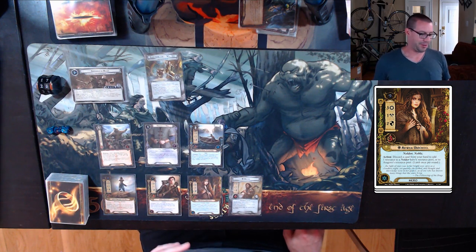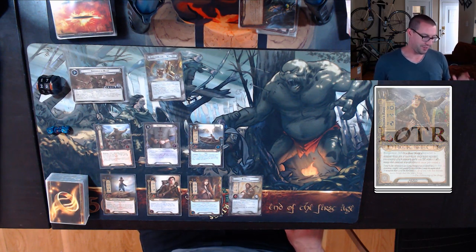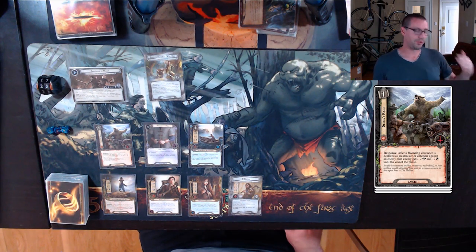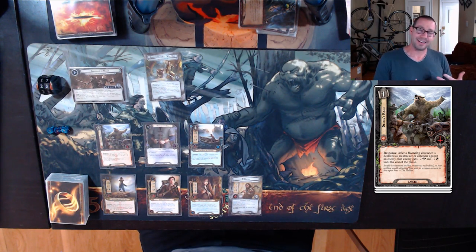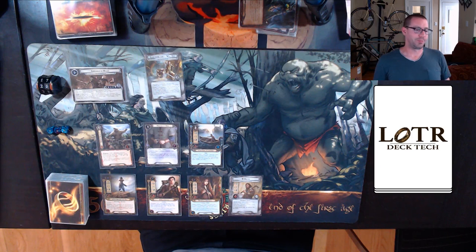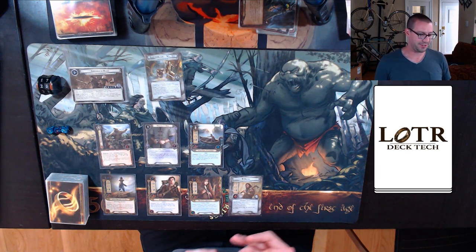We've got Sam and we've got Arwen, who give us a lot of willpower off the bat because Grimbeorn does not contribute any. That also gives us the spheres we need to play some of the other fun cards. Let's delve into some of those. I've got Beorn's Rage, also from Withered Heath, which works really well with Grimbeorn to reduce the damage he takes from an attack and beef up the damage he deals in response — only to enemies with a lot of defense, but still a fun thing.